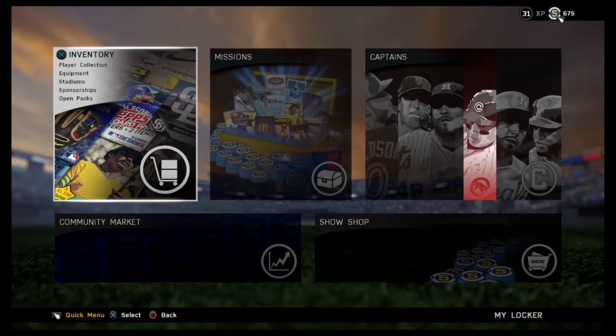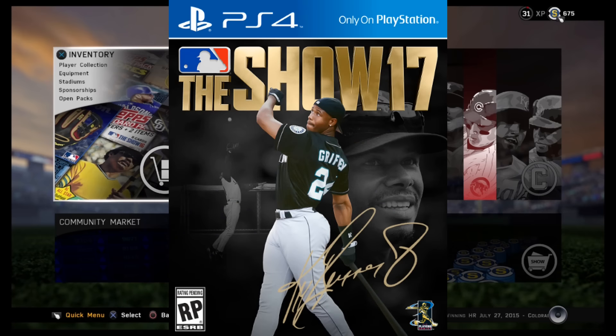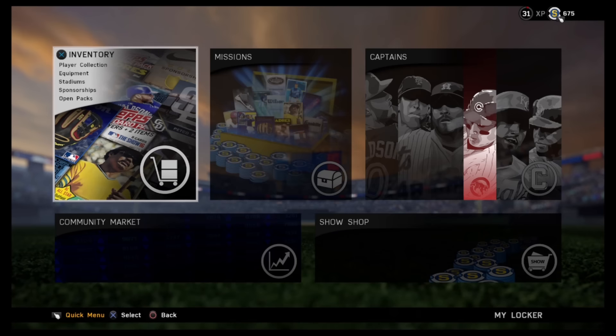Today the cover was shown and the athlete was revealed to be the Kid, Ken Griffey Jr. Griffey is one of my all time favorite players and I am very happy to see him on the cover. This is even bigger news as that means he will be playable in the game as well as in Diamond Dynasty, which I am very excited about and I can't wait to hit some bombs with the Hall of Famer.